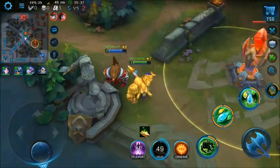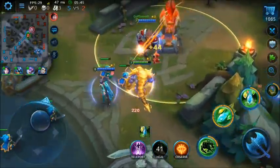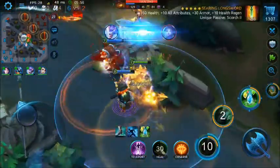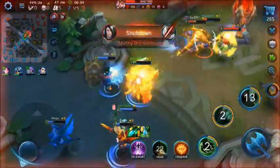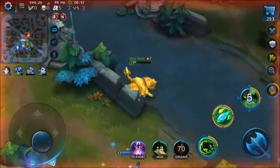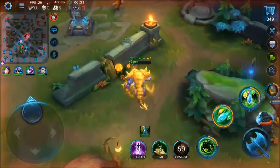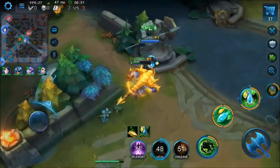We'll push mid now. Not quite ready to take mid tower yet. Diana is being too aggressive — she pushed ahead without the tank in front. As a tank hero, she was still behind while Diana rushed in. ADR heroes shouldn't be reckless — let the tank lead and absorb damage. I've got 5 assists now.